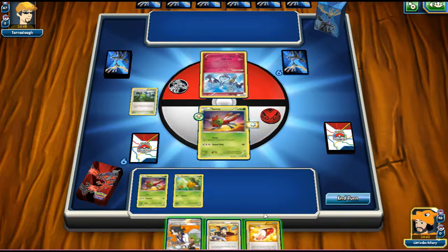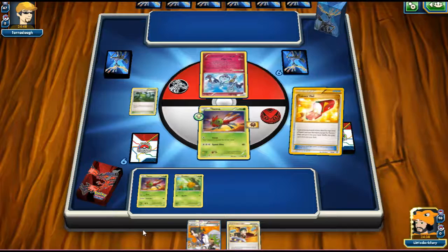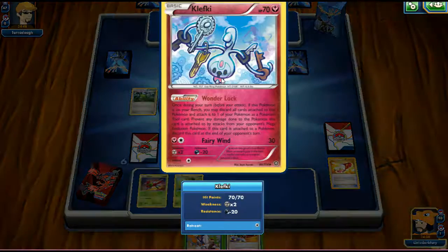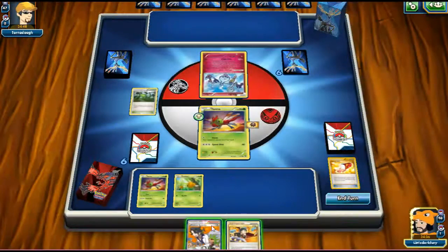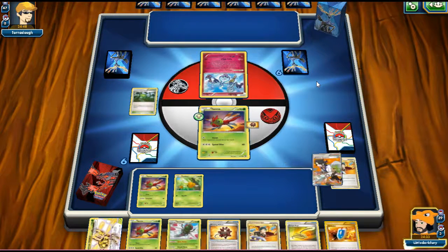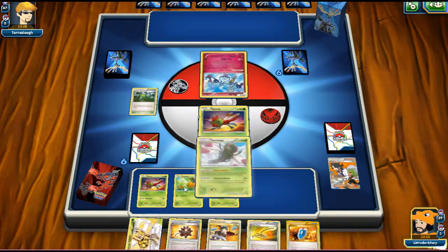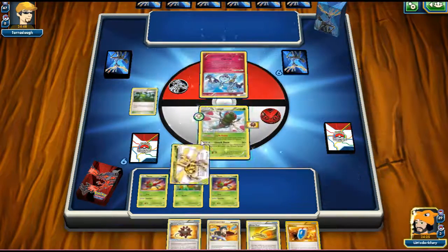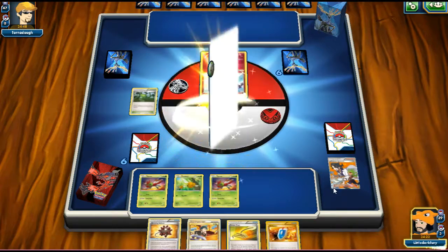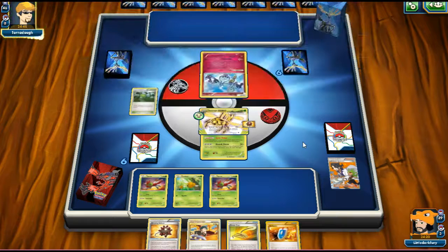We put Burst Balloon on, play a Trainer's Mail, then Sycamore to draw seven cards. We get that Turn 1 Yanmega Break — perfect. We play down a bunch of stuff. We have a really nice hand too — we can judge our opponent and everything. Turn 1 Yanmega Break is live. We already have four cards in hand, so we don't even need to check, but we're going through with it anyway.